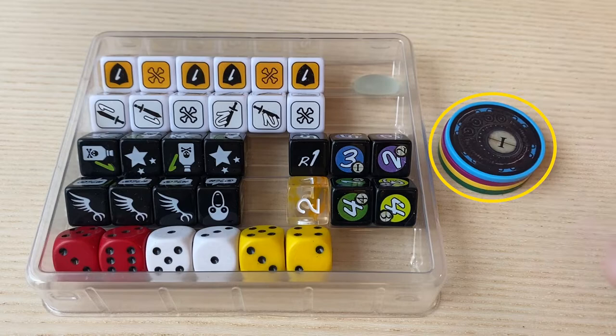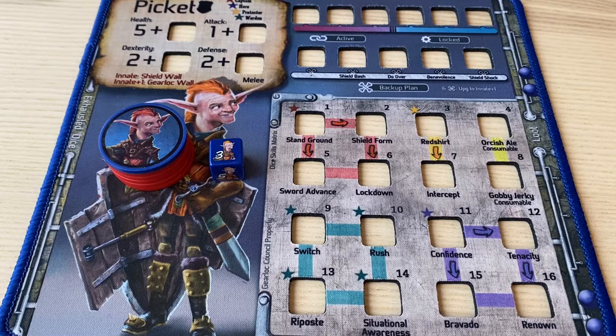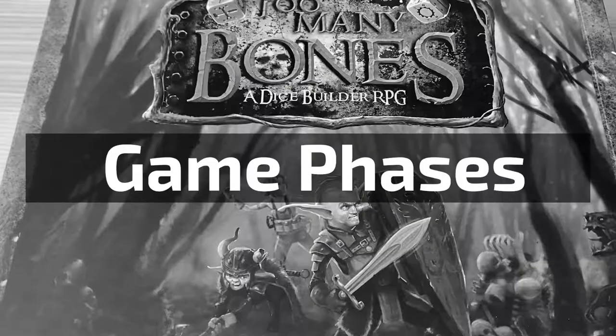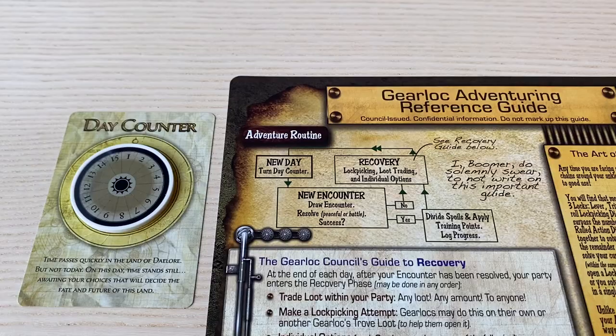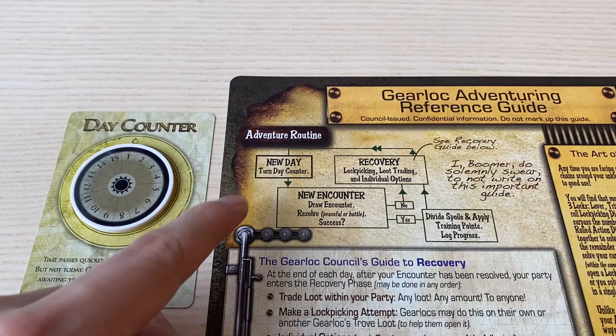I will show you how the board looks from a bird's eye perspective. The one thing I didn't explain is the dice tray that I use. Having a dice tray makes the dice rolling experience a lot more enjoyable, so I like to set up one right beside my character mat. Too Many Bones is played over a series of days. Each day contains four phases: the new day phase, the new encounter phase, the reward phase, and the recovery phase.